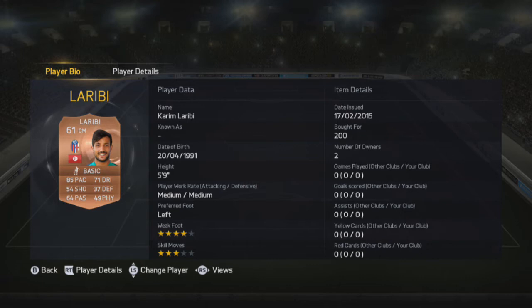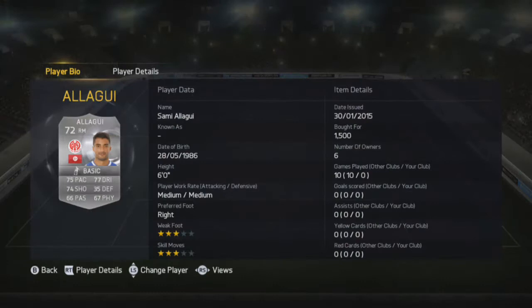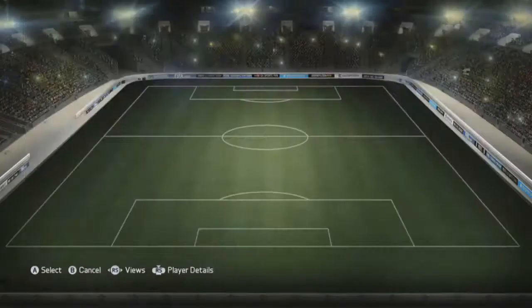At CDM you can see we actually have an 85 pace player. There were a few other CDMs but none of them were on the market at the time I was recording this video, so I just decided to go with these. At right mid is going to be Alagui — 3-star skill moves, 3-star weak foot, 74 shooting, 70 passing and 77 dribbling.